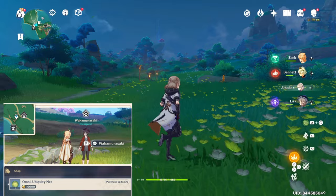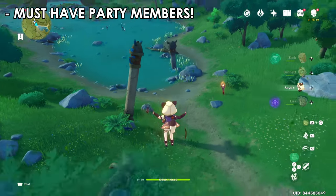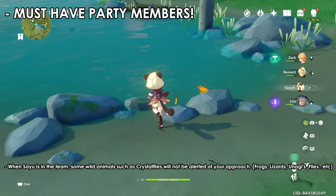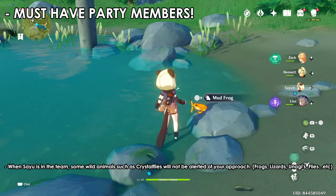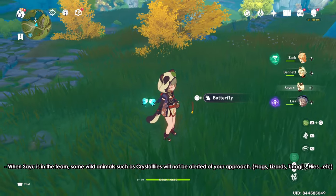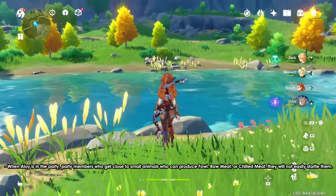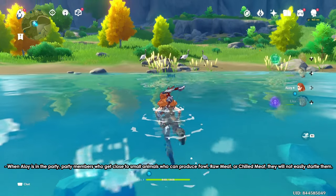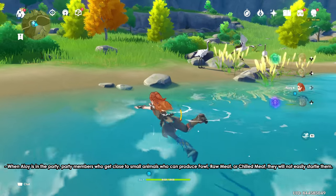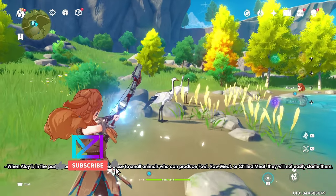After the event ends, speak with her and you'll be able to buy five Omni Ubiquity Nets for 10,000 Mora every seven days. I recommend having Sayu in your party — if you have her, frogs, lizards, and crystal flies will not be afraid of you and won't run away. Aloy is also great for birds, boars, and foxes; animals won't get scared or fly away when you get too close if she's in your party.